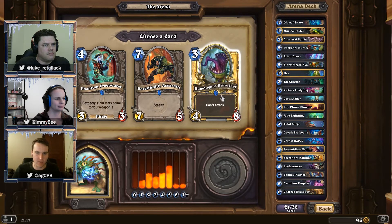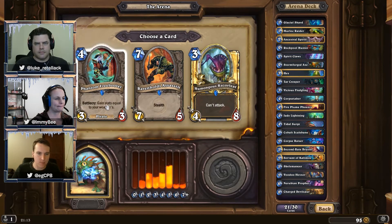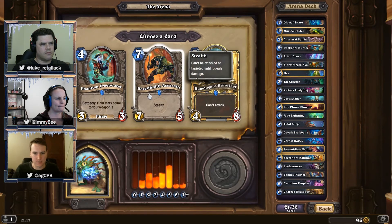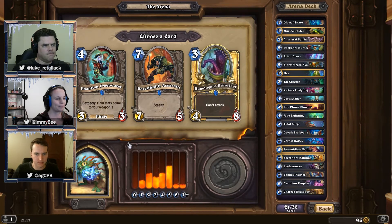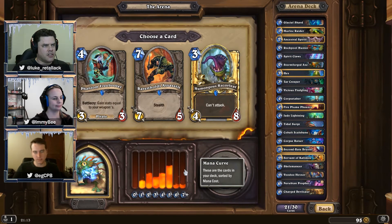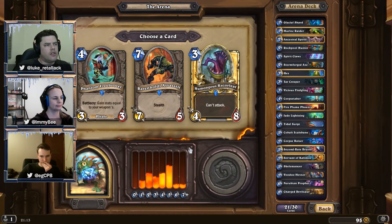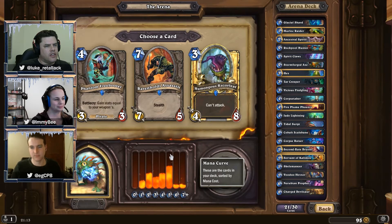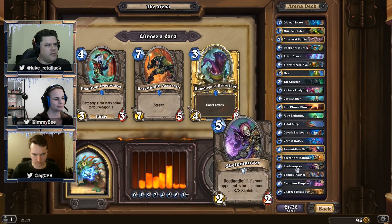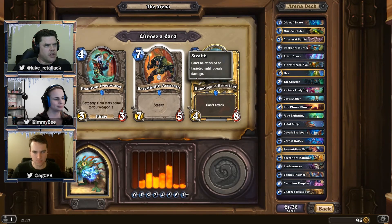We're going to ignore the Razor Leaf because we've got no way of silencing or taunting it. What have we got? Phantom Freebritter gains stats equal to your weapons — we've got Spirit Claws and Stormforge Axe — or the Assassin. How's that curve looking? We don't have any massive cards yet, but there's that sneaky 8/8 in there. Having a stealth minion on board with that much power is probably not a bad thing to remove something that really threatens us. We'd probably go the Assassin.